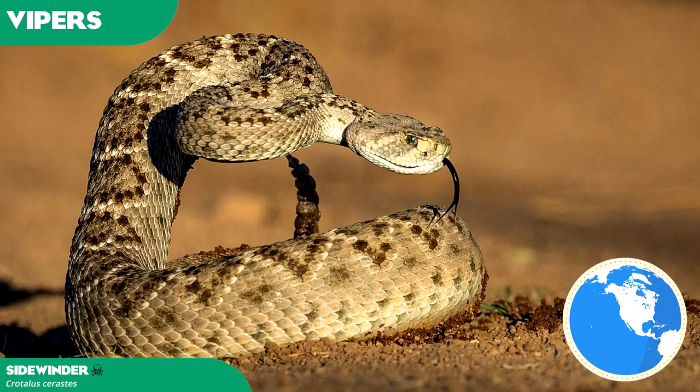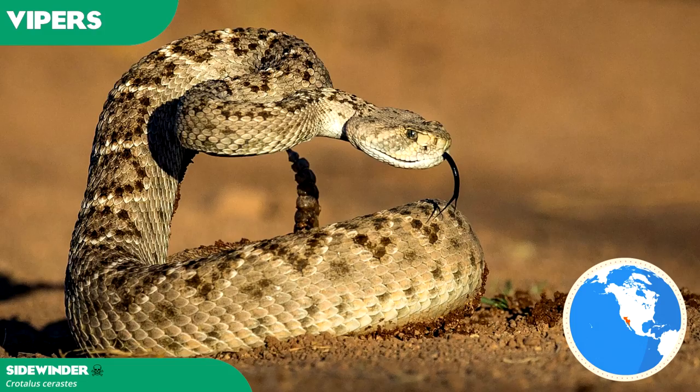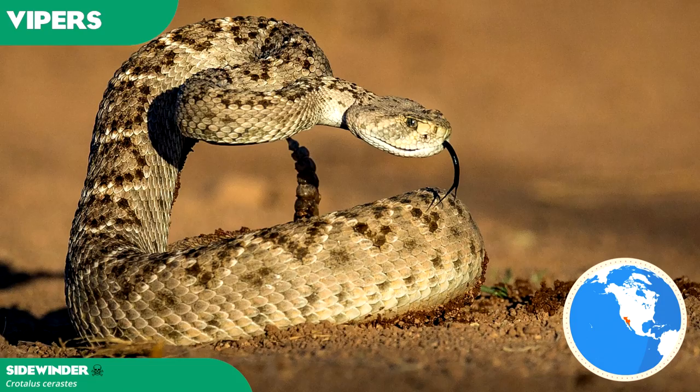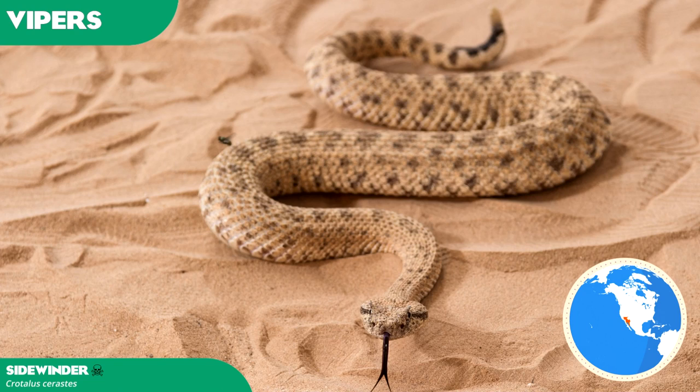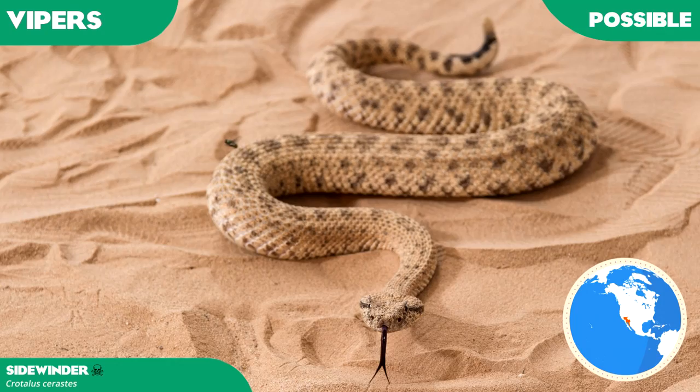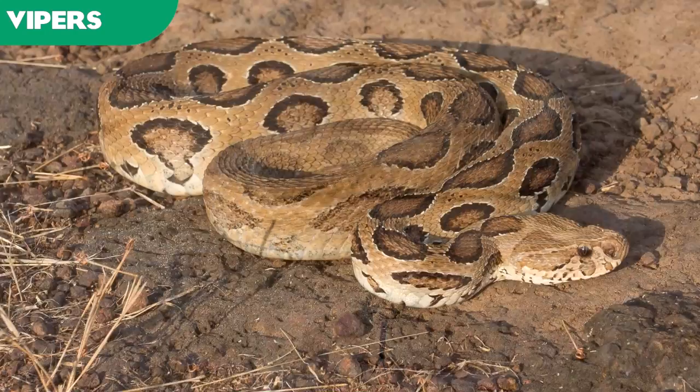Another notable rattlesnake is the sidewinder, found in desert regions of southwestern North America. As its name suggests, sidewinding is the method of locomotion preferred by these snakes, which is unusual compared to other viper species. This is thought to be an adaptation for rapid movement and traction over soft desert sand. Raised protrusions above their eyelids assist in preventing sand drifting over their eyes as they lie buried in the sand, which is why sidewinders are often referred to as horned rattlesnakes. Sidewinders are a possible addition, though their distinctive method of locomotion will be difficult to showcase in the game's current terrarium mechanics.